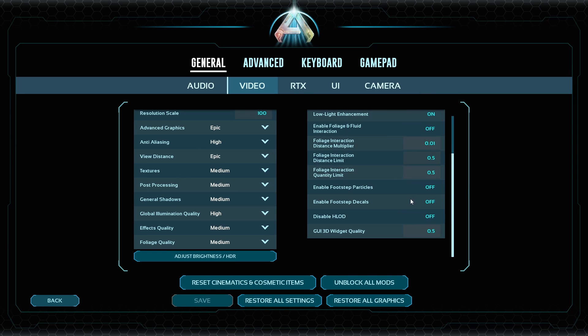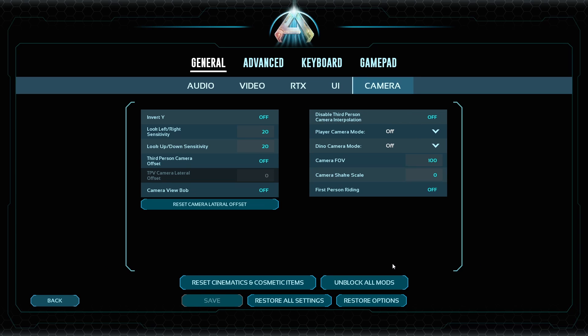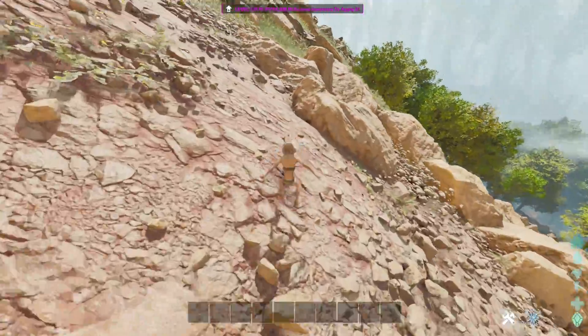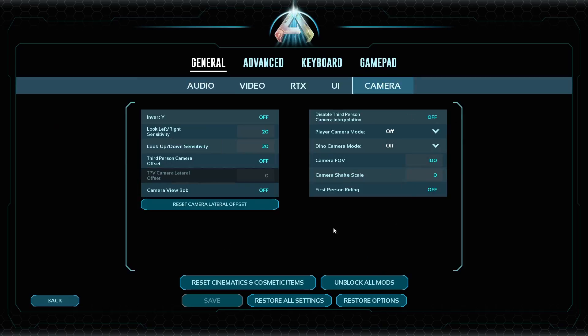Post-processing particles and decals are off as well, but that's really just to conserve frame rates. I do have an Nvidia graphics card, but I turned DLSS off and frame generation — I don't really bother with all that. For UI, the only things I've changed are melee camera animation, which is turned off, and I disabled menu transitions. Camera settings are pretty simple — FOV is all the way up, shake scale is down. The camera in ASA is not perfect; there's a slight delay with the inertia when you're moving your mouse around. I know there's some change you can make in your INI settings but I haven't found it really works for me.